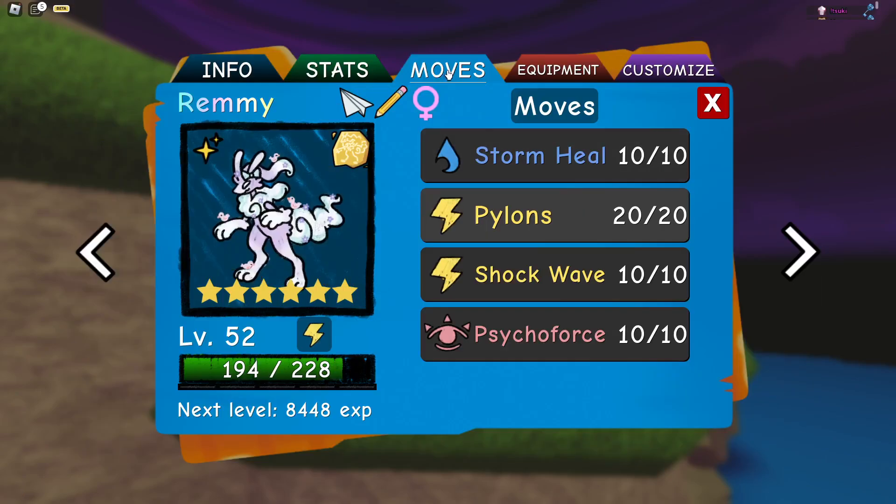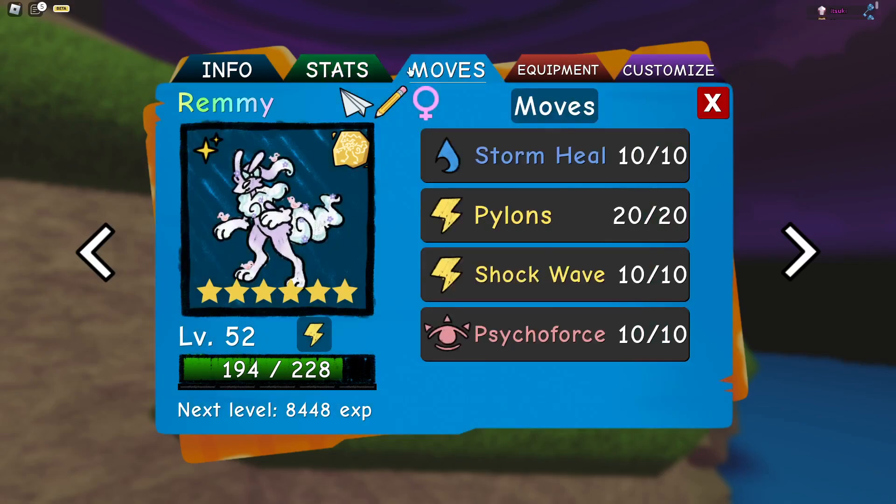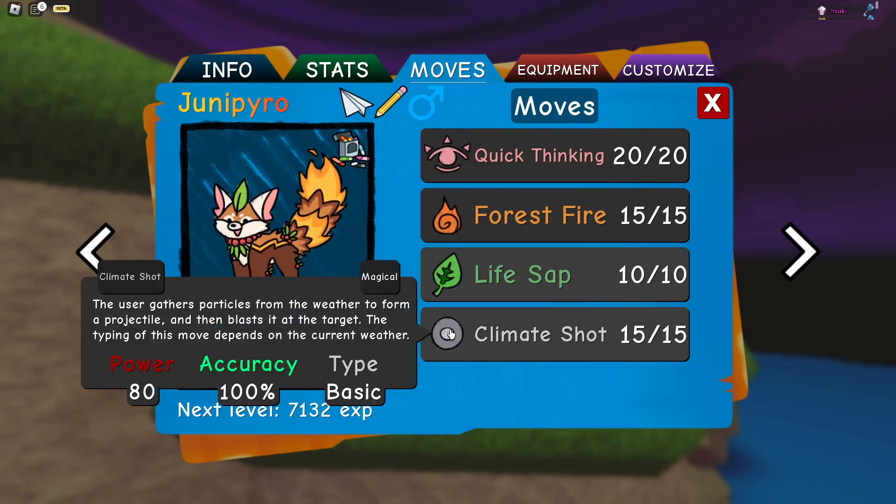I decided to grab Remy, who is able to easily set up Rain. I thought it'd be really cool to try something you wouldn't traditionally see on Rain — because it's not like Junipyro couldn't be a threat. You have Climate Shot, and you're only walled by most Fire types, so you can hit those Fire types with Climate Shot.